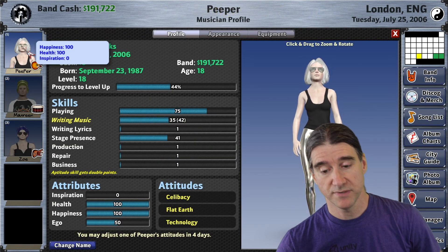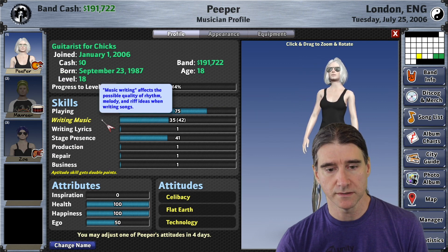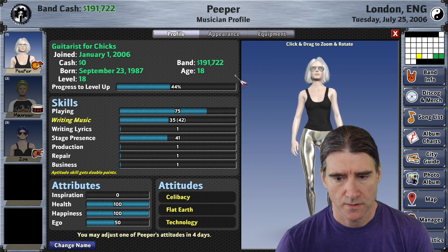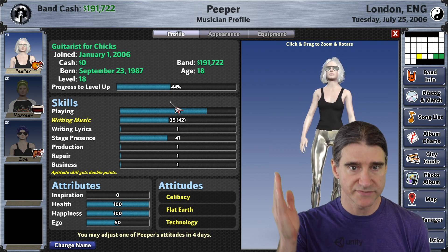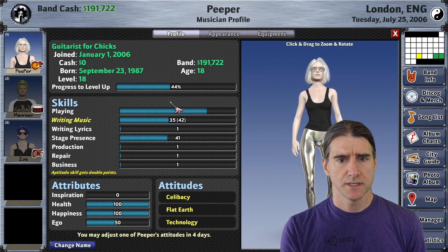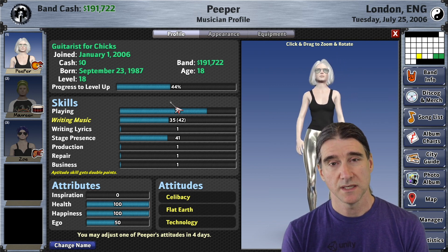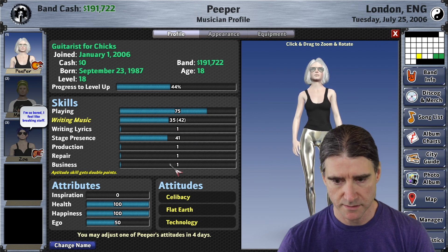Something else you may have noticed is that songwriting as a skill has been split into two skills: writing music and writing lyrics. So now we have seven total skills instead of six. Because of that and other factors, there's now a level cap of 50 instead of 30. The experience curve gets a lot steeper after level 20 or so — level 20 in this version is about where you were at level 30 in the previous version. But because of all the extra levels, you get more skill points to distribute among the skills.